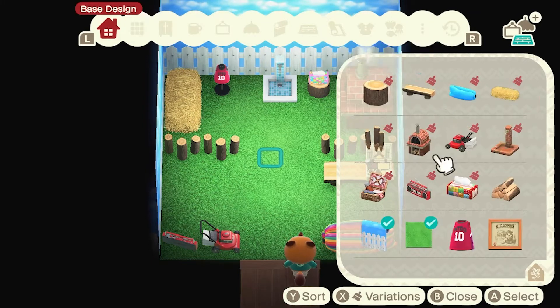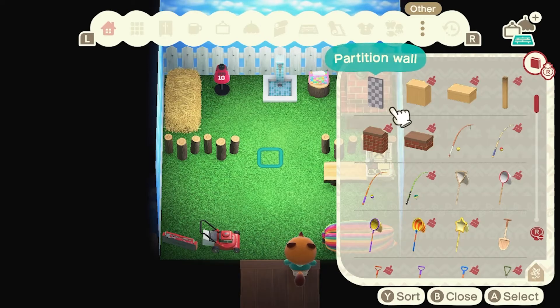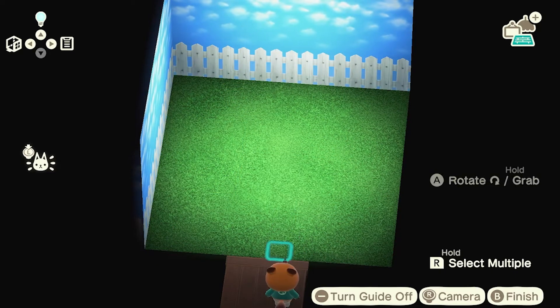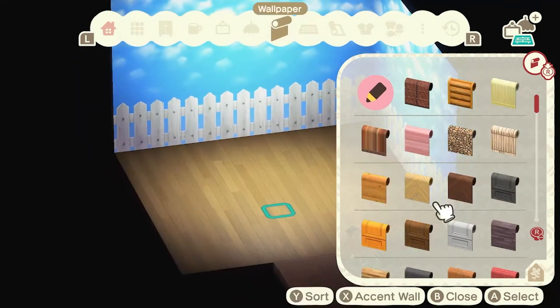Let's redecorate. This is the stuff in the base design — I want none of it. We'll keep a couple of things, not these particular items, but we'll get into it. I'm wanting to make partition walls. I've got some ideas — I want a cute little kitchen in here, maybe a bedroom area, and then just a living area. I'm going to go decorate. I hope you guys enjoy this little speed build part of the video!